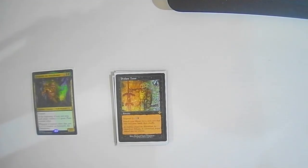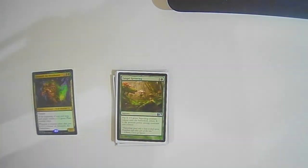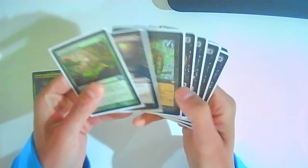Profane Tutor: suspend it for one colorless one black — search your library for a card, put it in your hand. Having tutors in here is kind of necessary because you need those -1/-1 pieces to actually kill the tokens — we don't really want to just give them tokens and wait for them to die because a lot of times people will only use them as chump blockers. Night Haze: one black sorcery — target creature gains swampwalk until end of turn, draw a card. Black is a very popular color in my pod, so this is very relevant. Fungal Sprouting: three colorless one green — put X 1/1 green Saproling tokens onto the battlefield where X is the greatest power among creatures you control, essentially doubling Grismold's power.